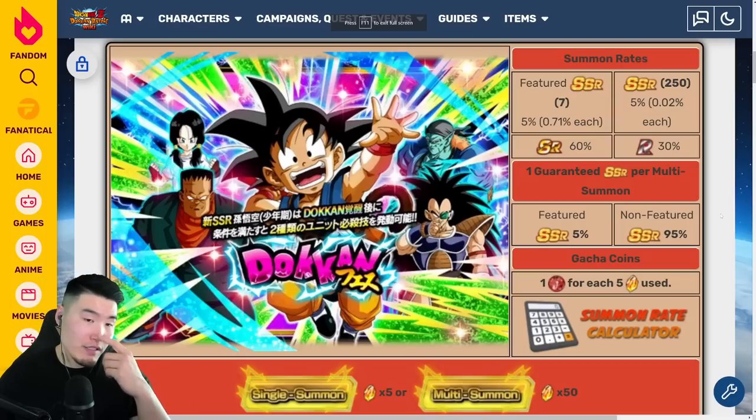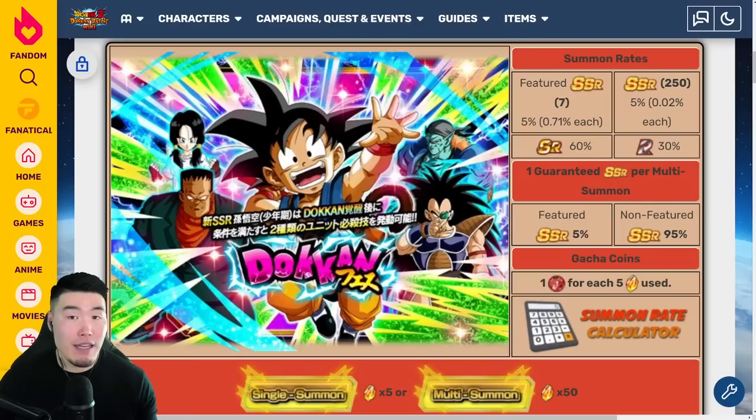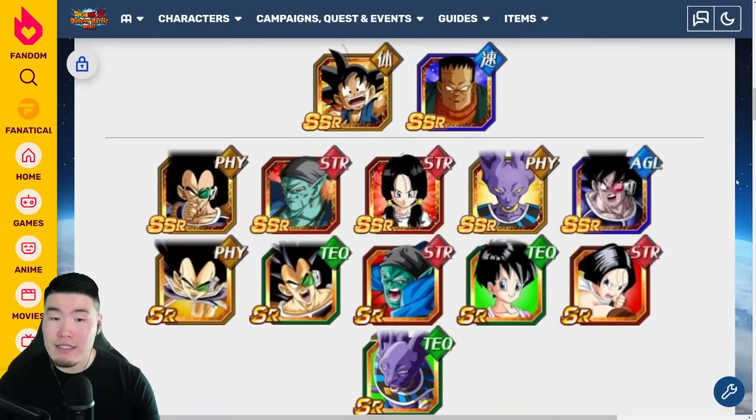Assuming the banner stays exactly the same as what JP got — I think it was October of last year, so it's been a solid almost 5 months — it's not too exciting, let's be honest. The most recent Dokkan Fest unit on this banner, outside of Kid Goku, is Raditz. And as you guys know, Raditz is kind of trash.